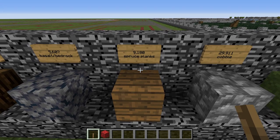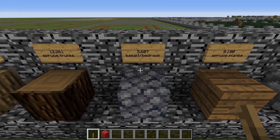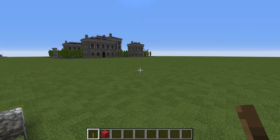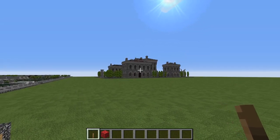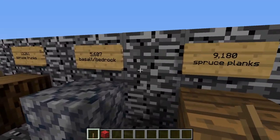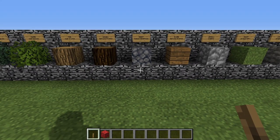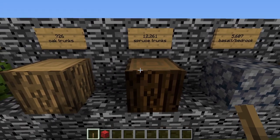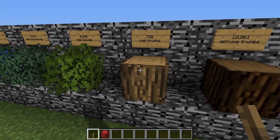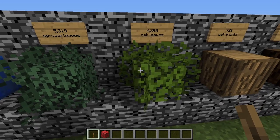You need a big forest because you need 9,180 spruce planks. 5,607 blocks of basalt — in this build I used bedrock because I prefer the textures for most of the floors, but remember to substitute basalt where I show bedrock in the tutorial, as they look close enough. You'll also need 12,261 spruce tree trunks, 726 oak tree trunks — I believe these are all for the ornamental trees.